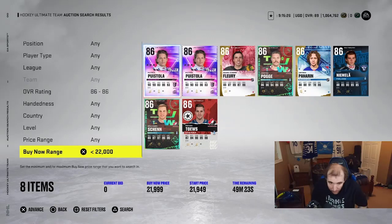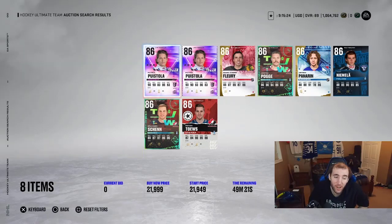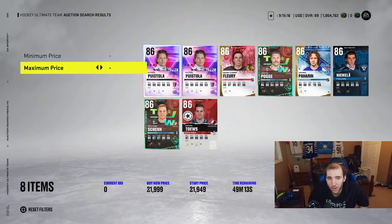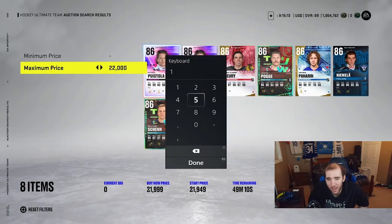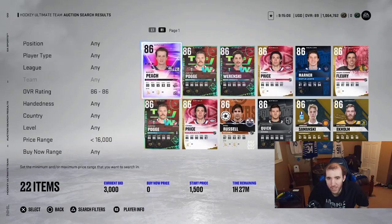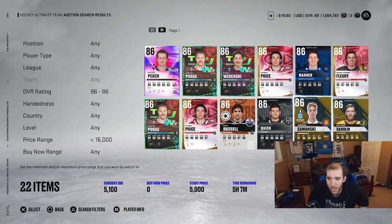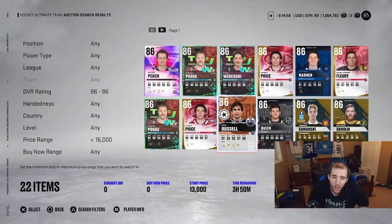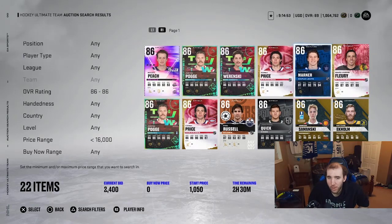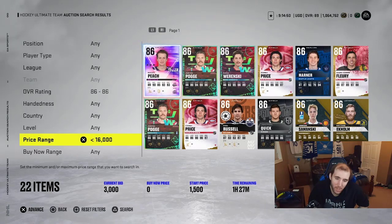Now you know the 86s are going for about 22k, so you want to bid at around 16k to maximize your profit margin. That's where you can make the most coins. When you see listings at the one-hour mark, you can raise or lower your bid, or you can add those cards to your watch list and come back in an hour to check on them.